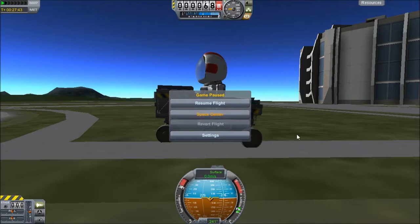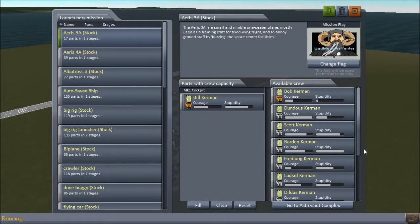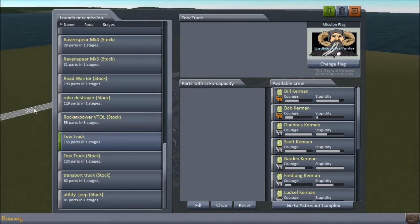All right, out to the space center real quick — there it is. The reason why it has stock parts is because I pulled all those different vehicles out, loaded them in, and made a new game because I didn't have my flag up and I didn't want to rebuild all this stuff. This right here is a vehicle I really, really like — I hope you like it too. It's kind of big but it has to be, and the Kerbal Attachment System works really well with it — the tow truck.